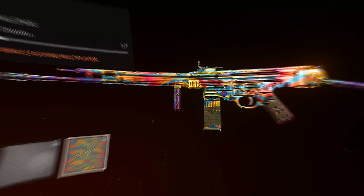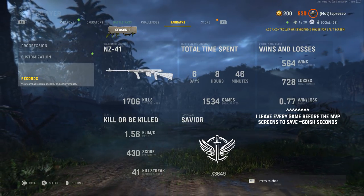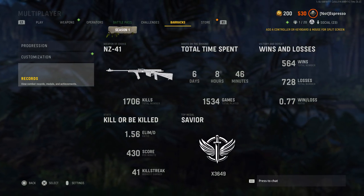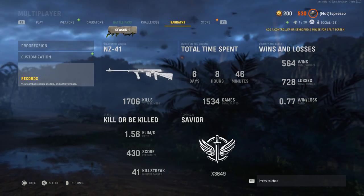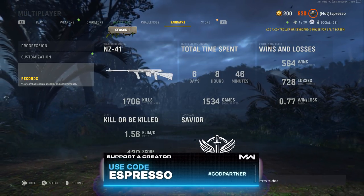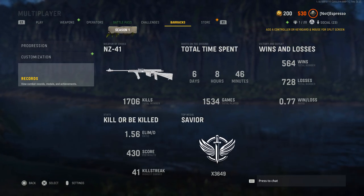Thirdly, before we jump into specific tips: don't care about your KD or your stats, especially the more you get into the less favorable weapons. I straight up tanked my stats — it cost me about 0.5 on my KD. I started around the 2.0 mark and I'm now sitting around 1.5. It was pure pain, but now I can actually play the game. Letting go of that ego — that need to be the best in the lobby — it saves your sanity greatly.